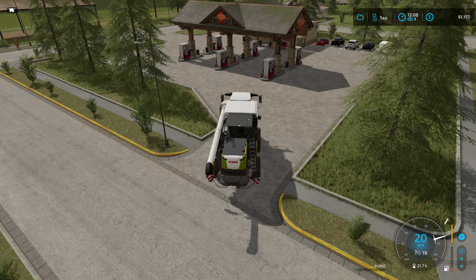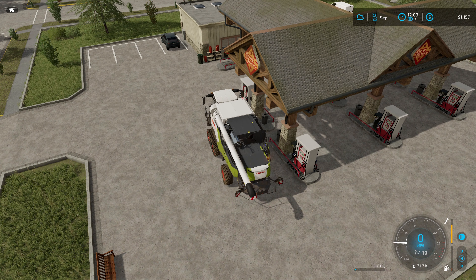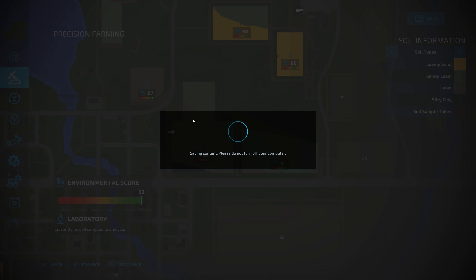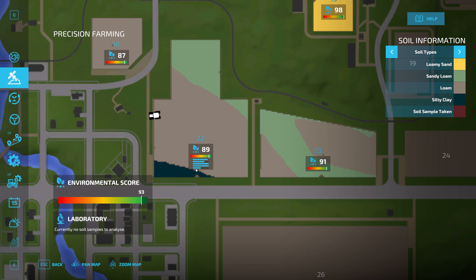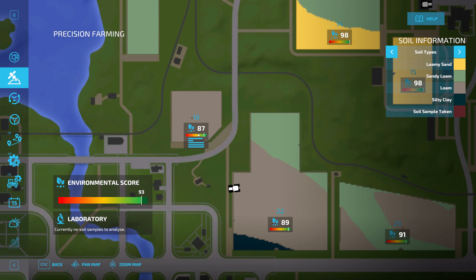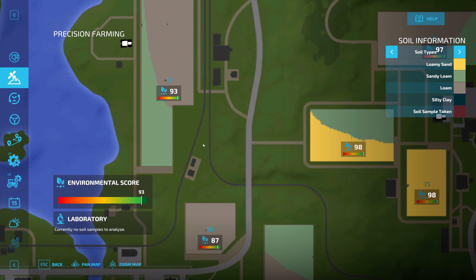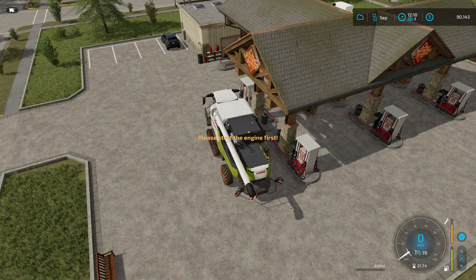Let's go ahead and fuel up — she's filling. I'll turn the engine off. The environmental score in these fields didn't get as high as in the other fields — we did not direct drill them, and the pH value is a bit off on both. But overall I scored 93, which means a 13% bonus when we sell items. Very nice.